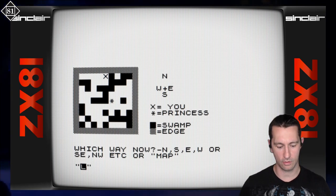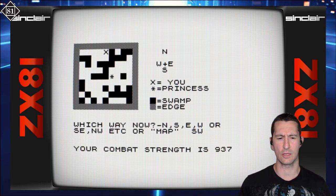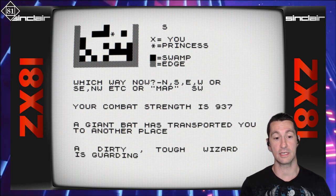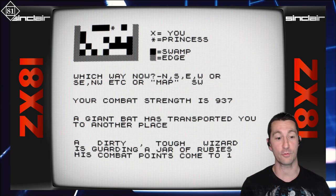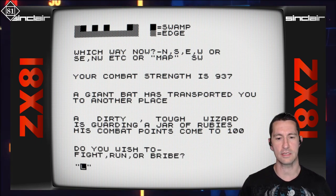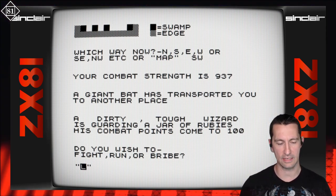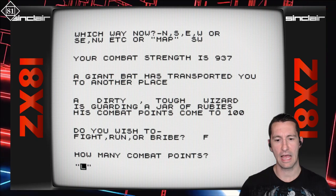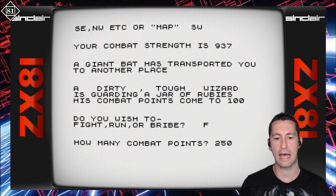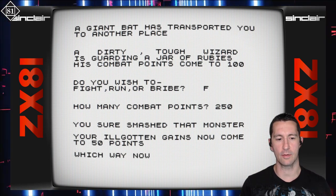Let's go southwest. Gotta remember to type slow on the ZX81 — it doesn't like fast typing. We got much better combat strength this time. A giant bear transported us to another place. A dirty, tough wizard guarding a jar of rubies, combat points come to 100. Let's fight — 250 combat points. You sure smashed that monster! Your ill-gotten gains now come to 50 points.